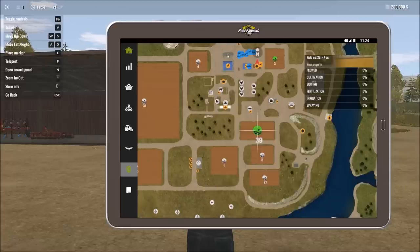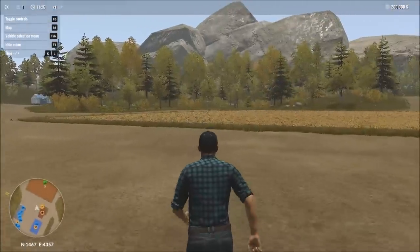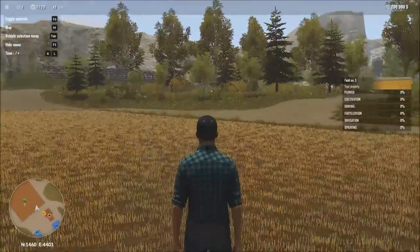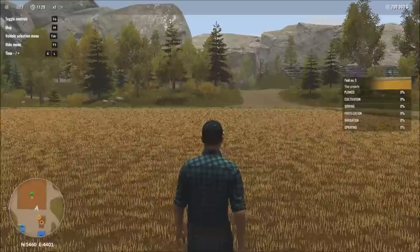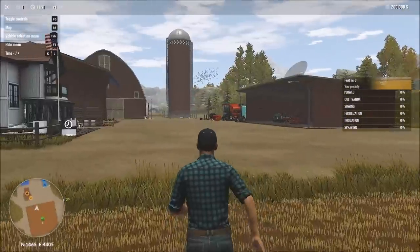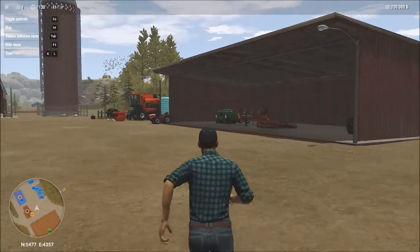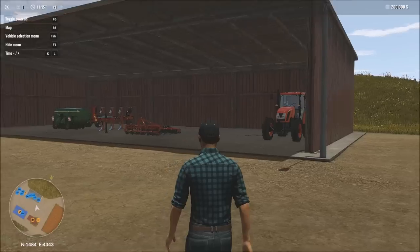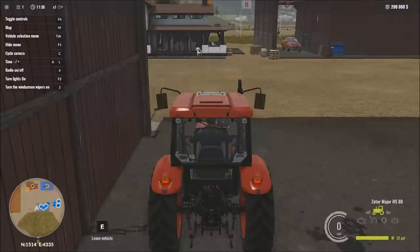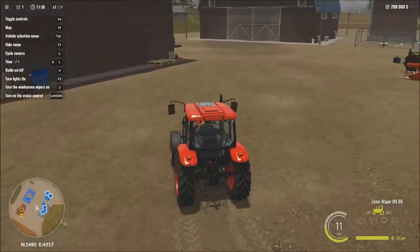Let's come out of the map. Here is the two-acre field to give you an idea of what this looks like in gameplay and the scale of everything. Looking at the equipment, I see a very small tractor — this is going to be our baseline workhorse tractor.